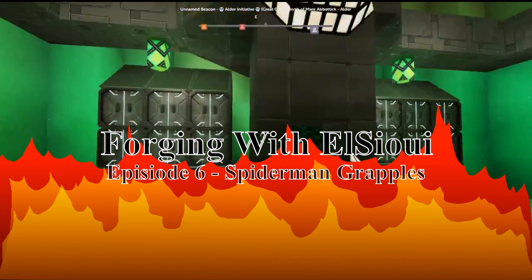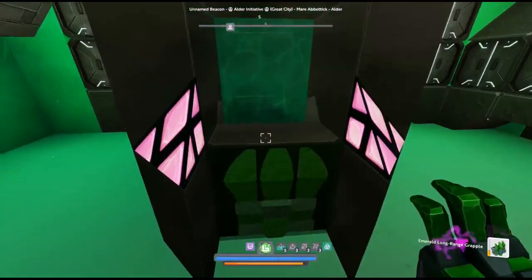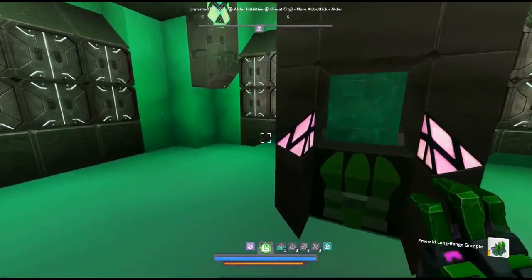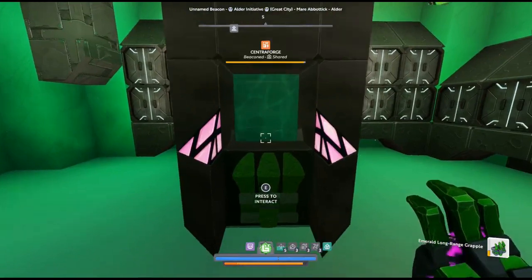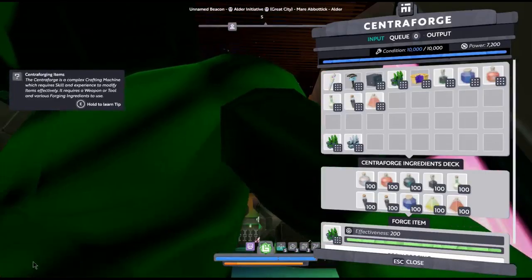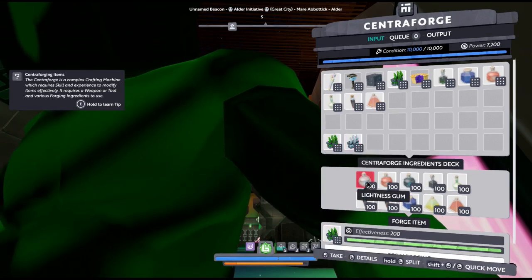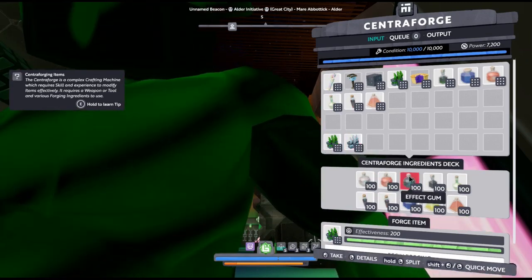Hello everyone! I hope you enjoyed the little grappling opening. Today I'm doing the Spider-Man style grappling hook. To make this you need long-range grapples, lightness gum, longevity gum, and effect gum.